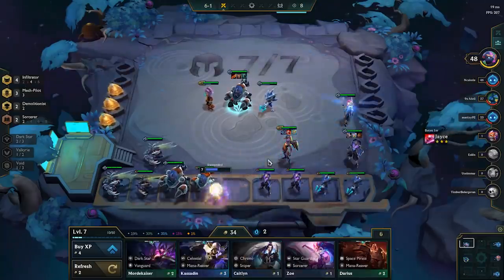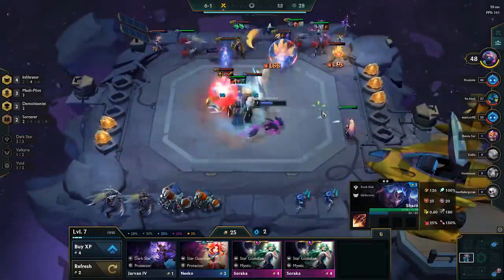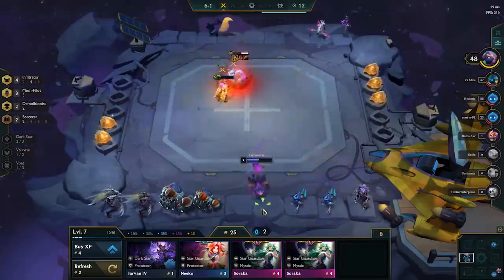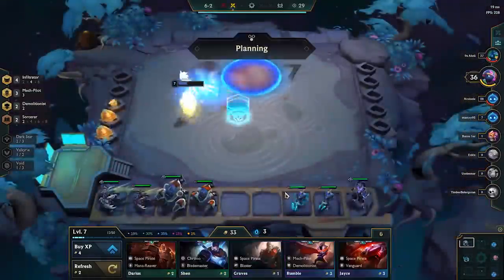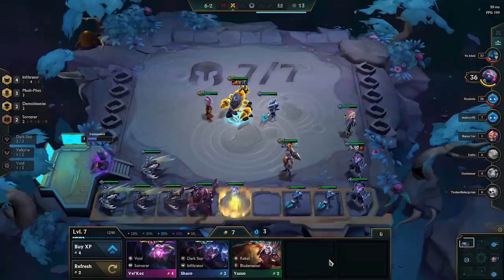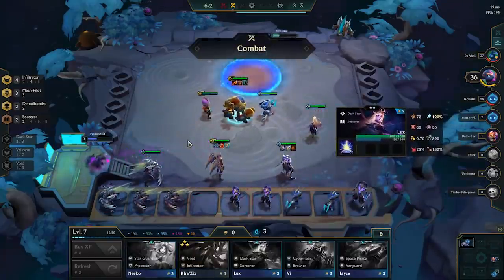I'm pretty close to a lot of important three-stars. The most important three-star I'm looking for in this particular scenario is my Rumble. I am looking for my Rumble as a matter of priority. I do think I need to get the three-star Rumble to make my composition strong enough, so I'm making the conscious decision to roll down a bit more aggressively to get those completing three-stars. It is important when playing Mech that you do get those three-stars to last in the late game. The ideal scenario is really finding the three-star Fizz, the three-star Shaco, and the three-star Rumble if you can.